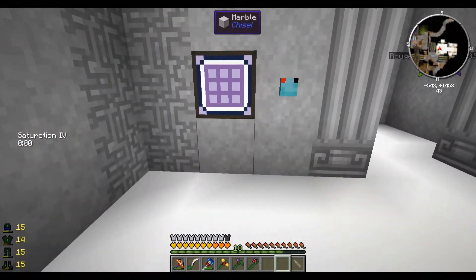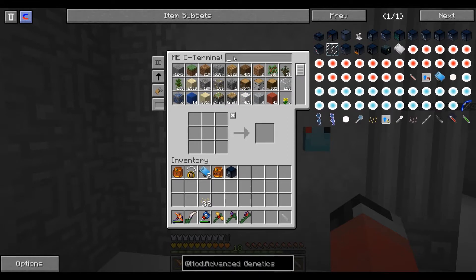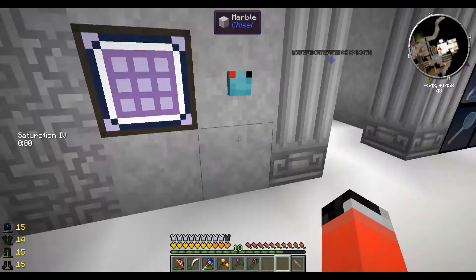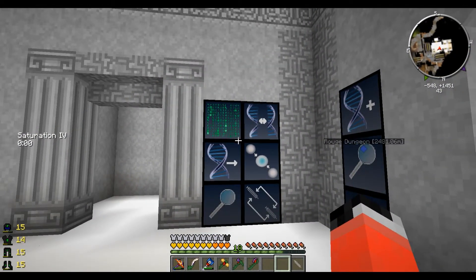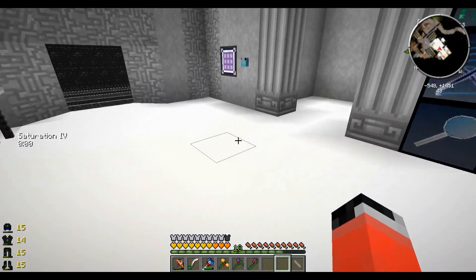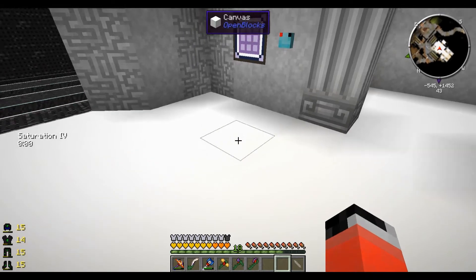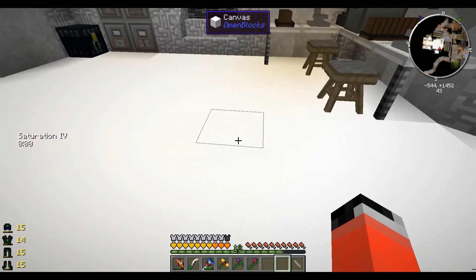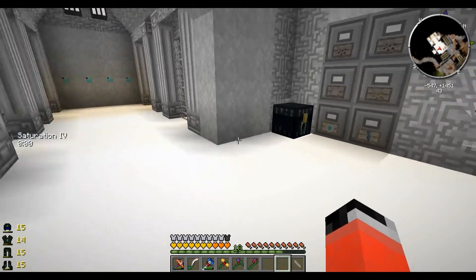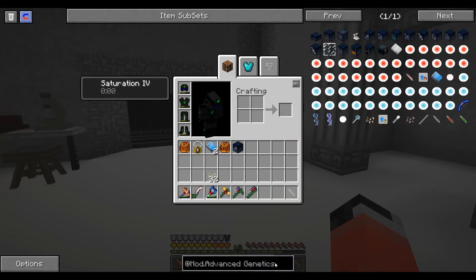So do I have necrotic bones? Let's see if I have any of those. I don't - oh well. Oh that's awesome! So now once I get some more necrotic bones, which I have to go to the nether for, I think the next step is either green or blue hearts and then once we kill some wither we can get the yellow heart canisters.